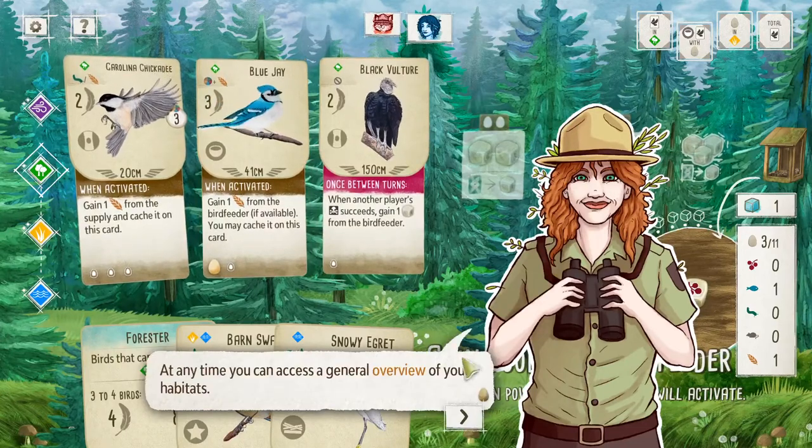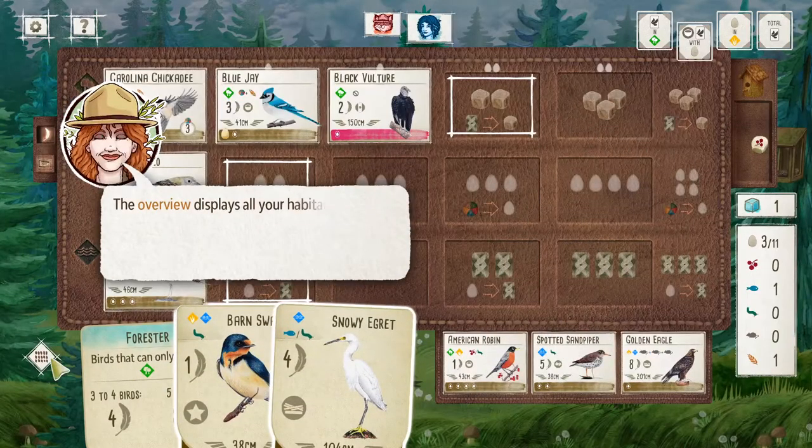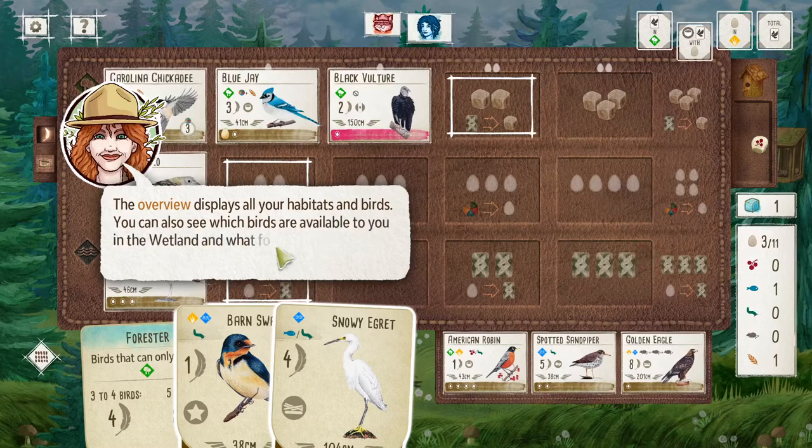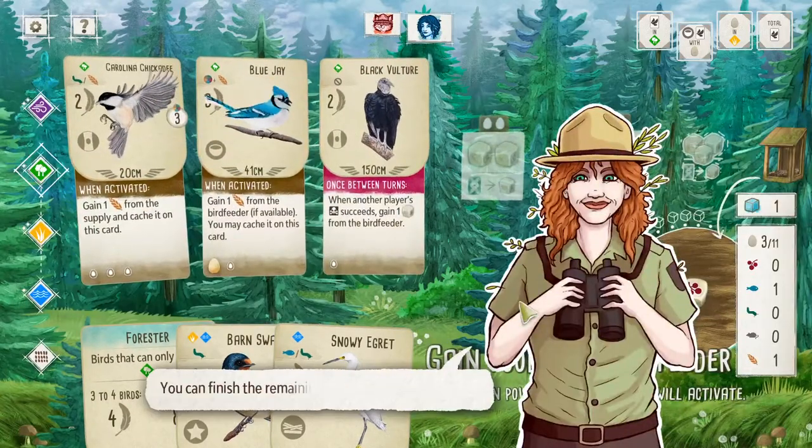One final thing — you can access a general overview of your habitats. The overview displays all your habitats and birds. You can also see which birds are available in the wetland and what food is currently inside the bird feeder. This is what an actual table view of Wingspan would look like. Do we share the same face-up cards, or do we have different ones? I guess these must be my face-up cards since they're on my map — my opponent presumably has a different map.